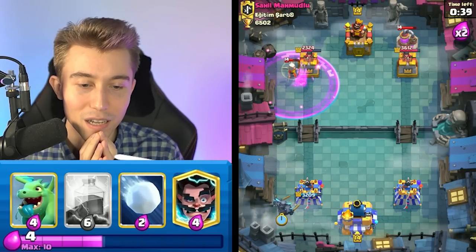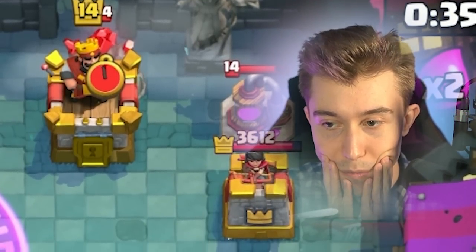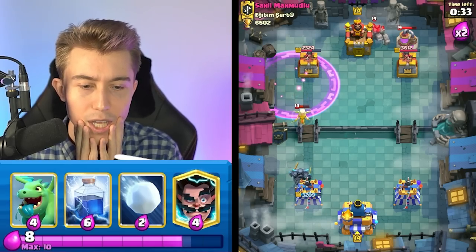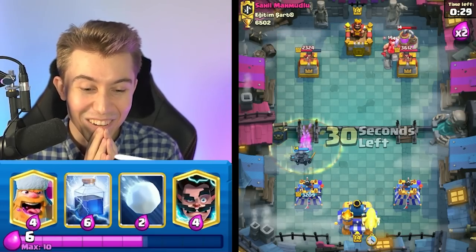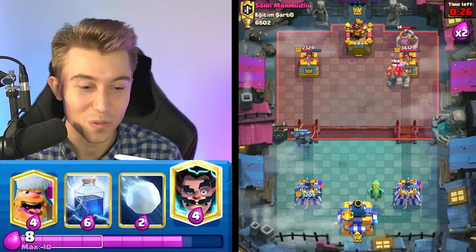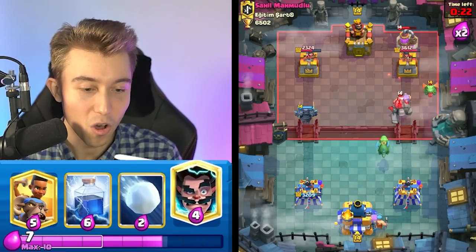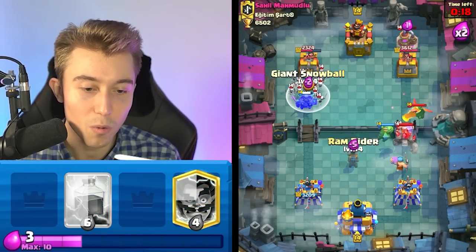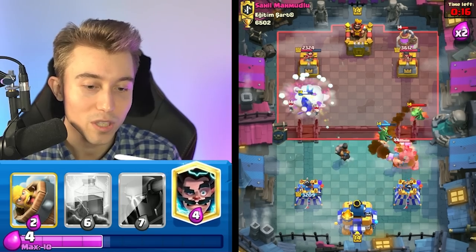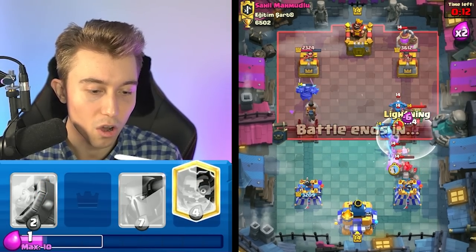I think he's going to go on the Pekka on the left-hand side — oh no, he goes right. He's trying to swerve me. With 35 seconds remaining, can I just take his left-hand tower? He's definitely going to go in for a Skeleton Army so we should be able to shut that down with the Snowball. All I need to do is kite the Lumberjack to the other side. We're going to Snowball on top of all the skeletons, make sure it's poison position, and then get the Ram Rider through too, then just lightning on all his other stuff.